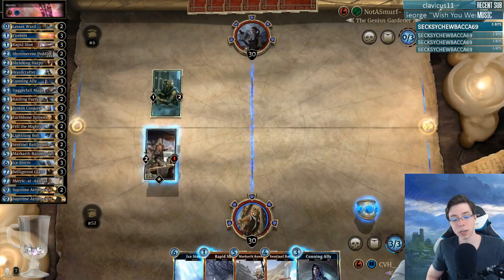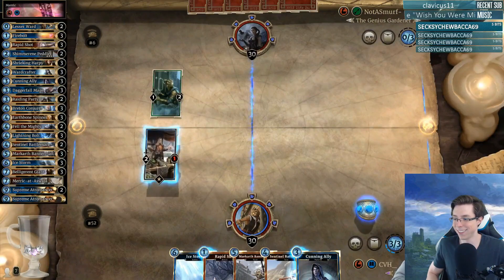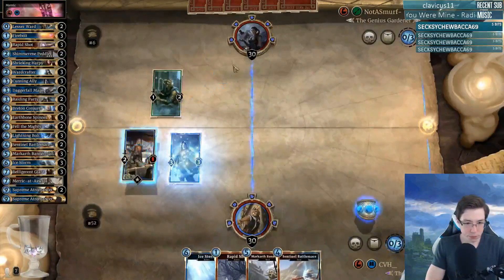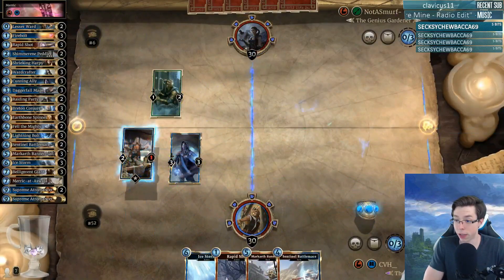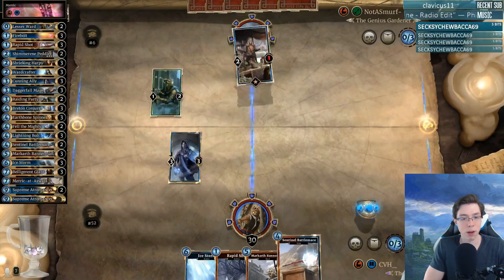We draw right into Cunning Alley, which could be a pretty good turn 3 play here. The Cunning Alley unfortunately misses, and after much deliberation and moving of the cursor, I do decide to go face.